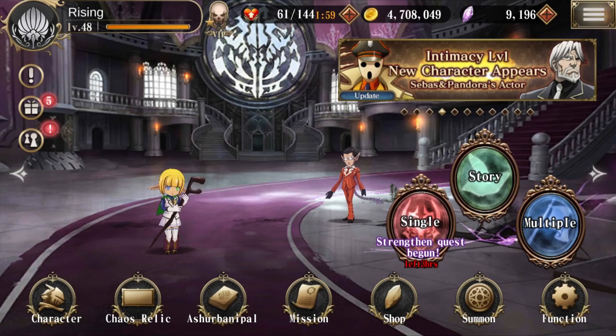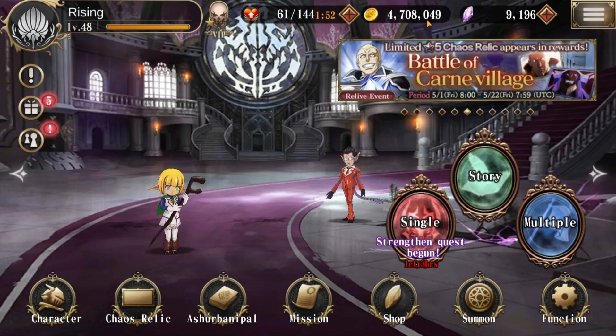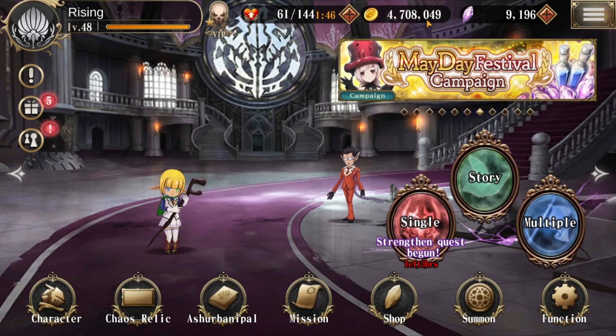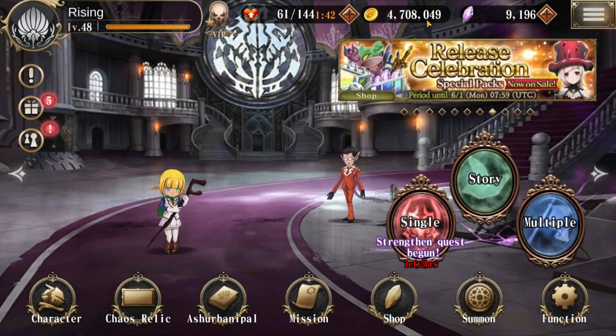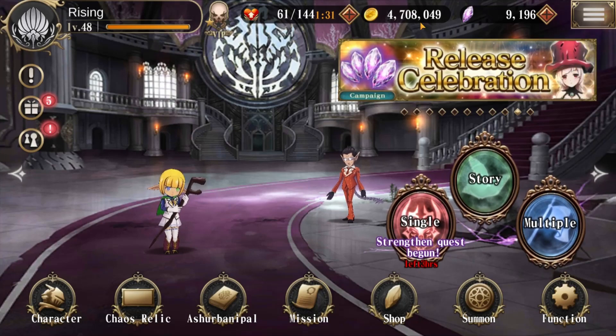To the right we have gold — pretty self-explanatory. This is your primary currency for doing just about anything character or chaos relic related in the game. It's almost like an added tax, so you won't be able to just have the materials you need to improve your character or chaos relic — you'll also have to have gold to supplement those upgrades. So you're going to want a lot of this.